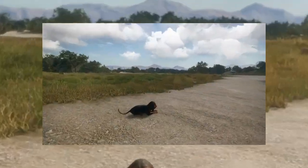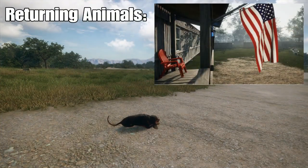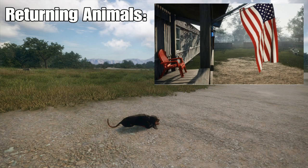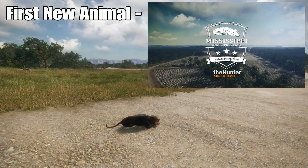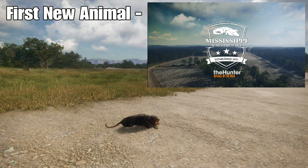Now for the animals, we see a whopping six new animals. To start, I'll just restate the ones that are already huntable in the Hunter: Call of the Wild, which are the black bear, white-tailed deer, and feral pigs. But now as I start to talk about the new animals, this is where it gets interesting. One of the animals we were hoping to see with the new swamp map was another form of turkey, and we sure got this.